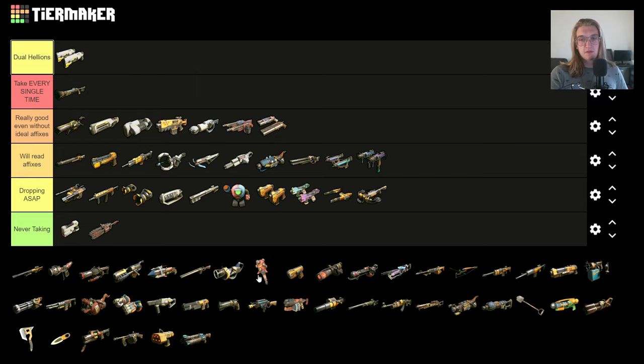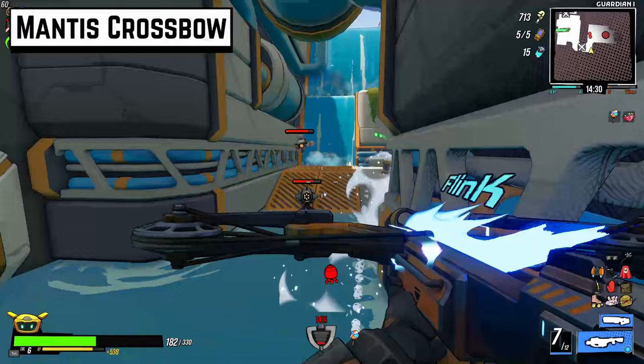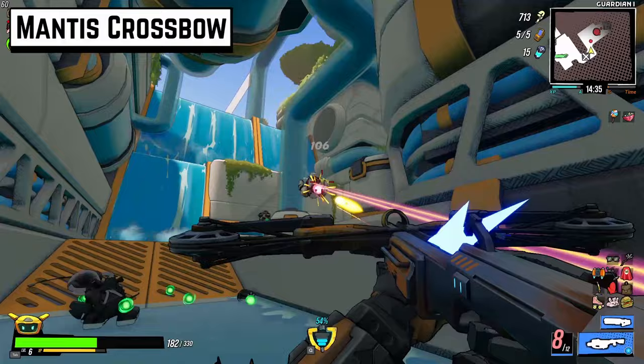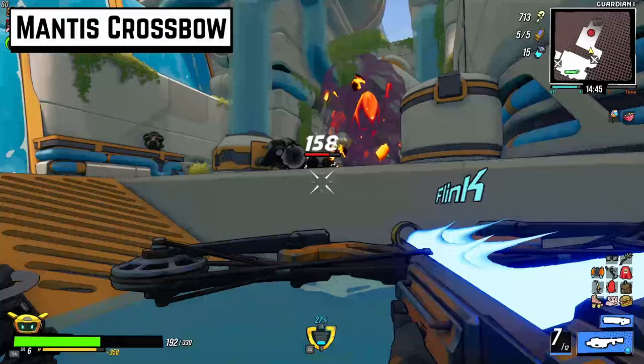Mantis Crossbow — I can't say I've played too much with it. Things that fire slow are almost never good, and this fires so damn slow. Sure, it has a decently high critical hit multiplier, but guess what has a higher one? The Dual Stingers. I understand there's a niche for it, but it's not a niche I'm particularly keen on filling.